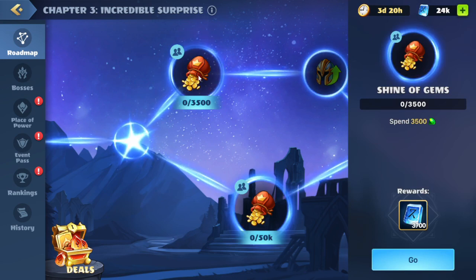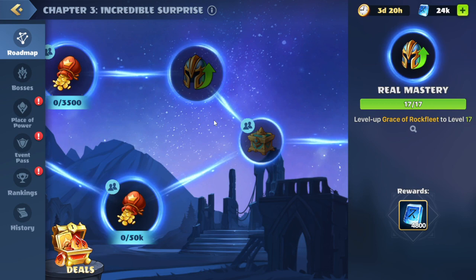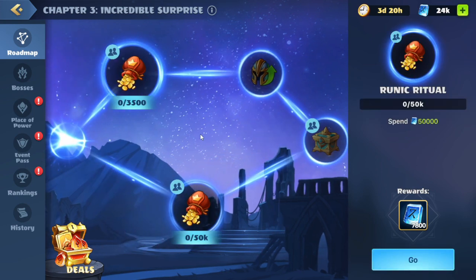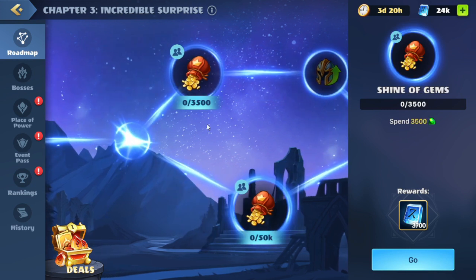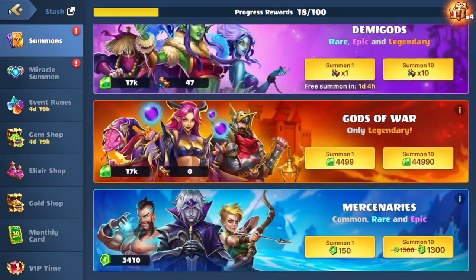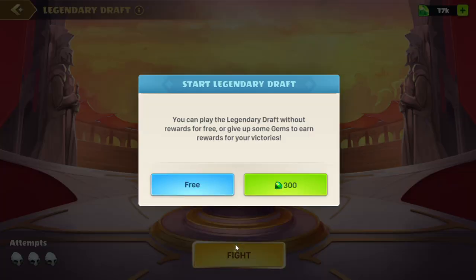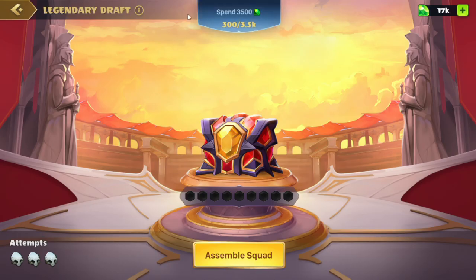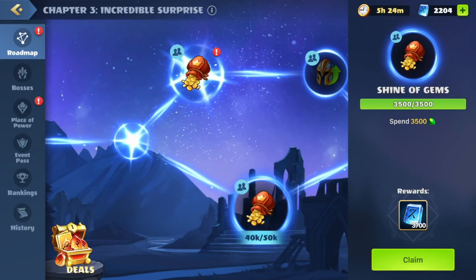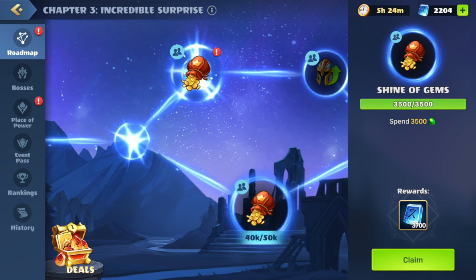We have our next set of quests here. Up top is spend 3,500 gems. Behind that, we have level up Grace of Rock Fleet to level 17. On the bottom, we have spend 50,000 runes. We'll start with spend 3,500 gems — we'll hit go. This brings us over to the summon hall, we'll go over to the legendary draft and spend gems there. We need to do each one separately so we'll do those offline. All right guys, we are back — we've done this offline and we'll now continue.